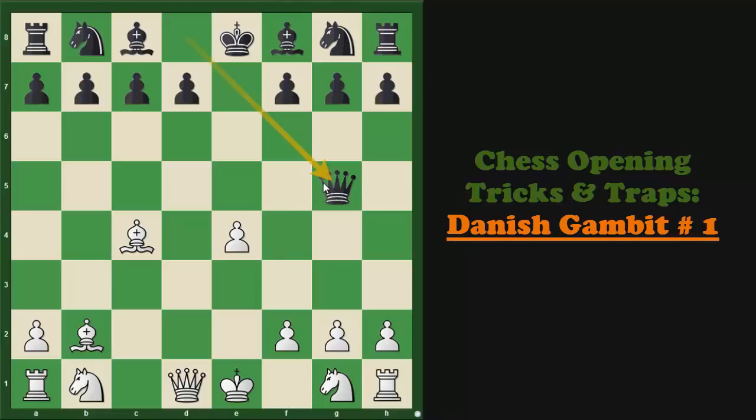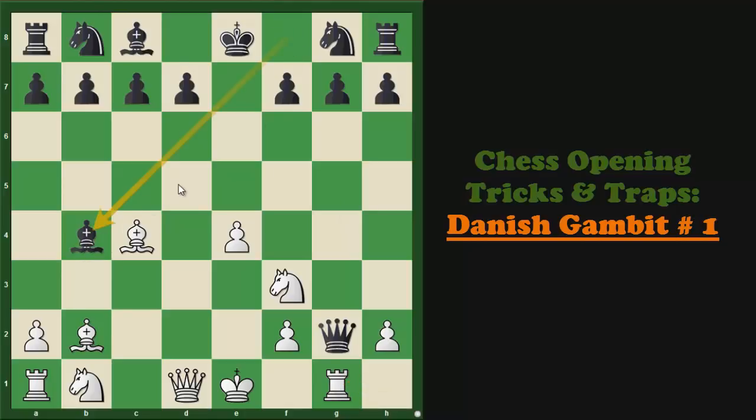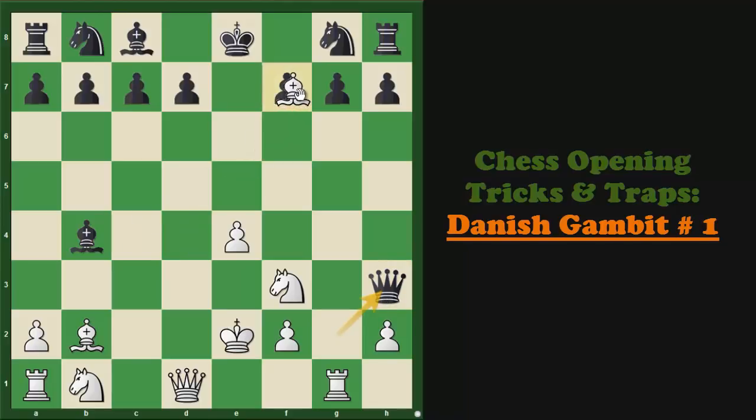Lasker played Queen to g5 and Bird replied with Knight to f3, which immediately attacks Black's Queen. After Queen captures on g2, Rook to g1 was played. Here Lasker tried Bishop to b4 check, hoping for either Knight to c3 or Knight to d2, but Bird played King to e2. Now Black can save his Queen only on h3 — this is the only move. So Queen to h3, and here comes Bishop captures on f7 check.